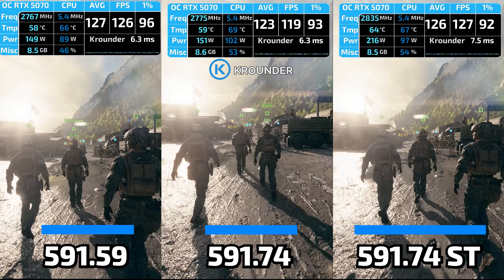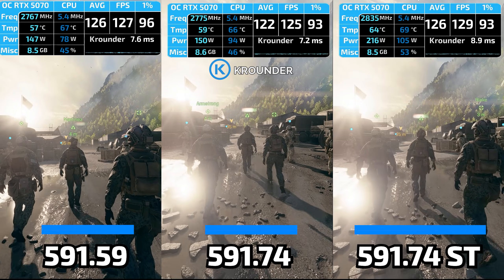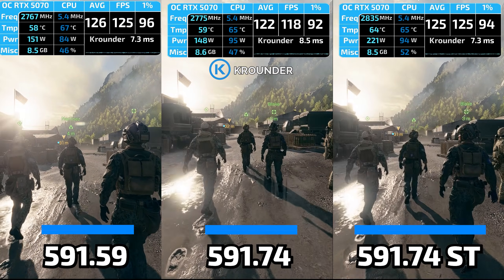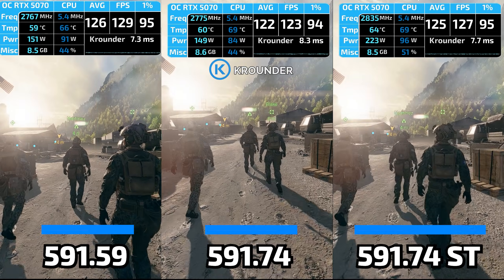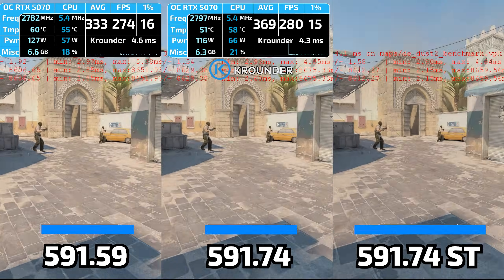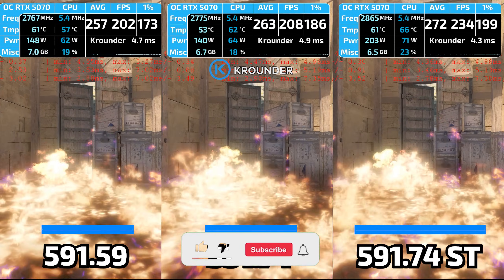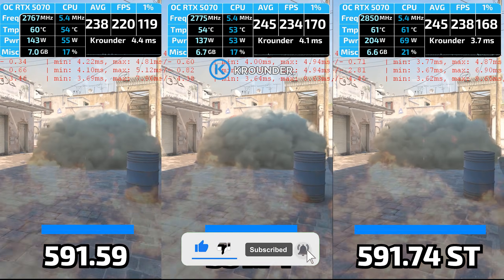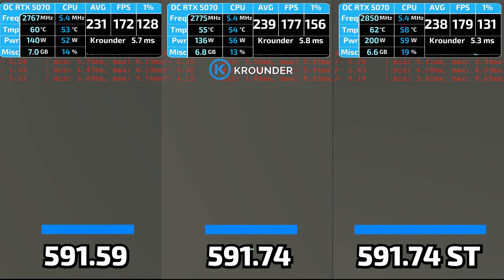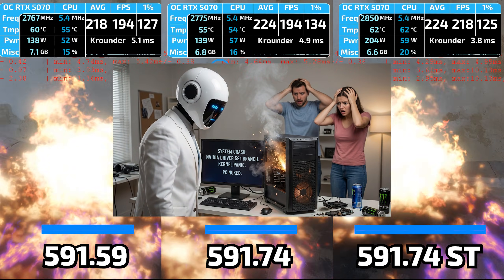Let's begin with the disaster that is 591.59, released December 18th, 2025. Community reports across Reddit r/NVIDIA and official NVIDIA forums paint a horror show: ASUS Armory Crate completely broken, refusing to detect GPUs; Counter-Strike 2 suffering yellow washed-out colors making competitive play impossible; X-Plane with Vulkan seeing framerates collapse from smooth gameplay down to single-digit stuttering; NVENC encoding for streamers crippled. But the inherited problems from 591.44 weren't enough — 591.59 introduced brand new crashes.